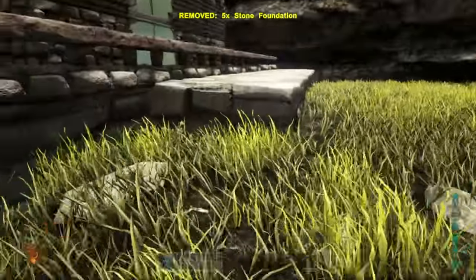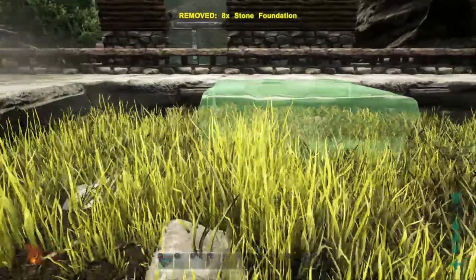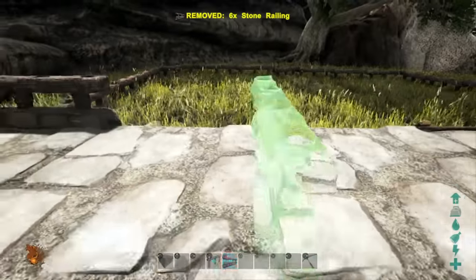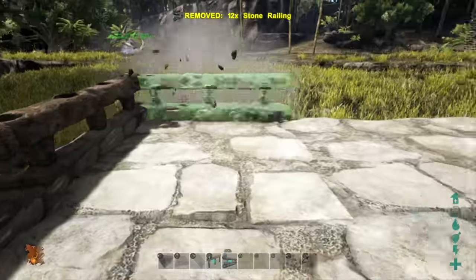Firstly we are going to go ahead and place down our foundations. The base plate ends up being 5 tiles wide and 7 tiles long from the entrance side, with an extra foundation ramp on the front left to facilitate an entrance ramp. The foundations are later lined with railings, with two railings separating the exit door of the allotment from the rest of the porch.